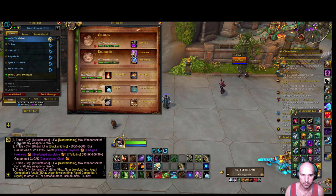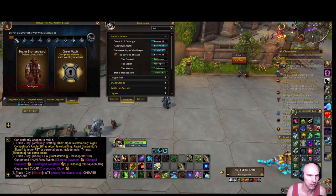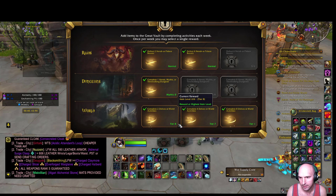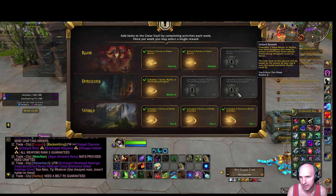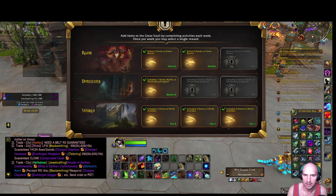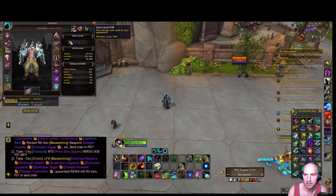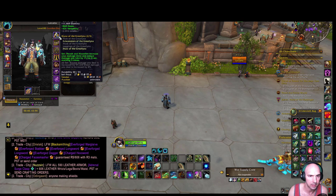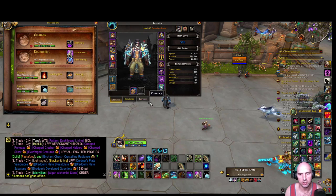You can see in the Delves tab that I have my world quest complete. Tier eight is the highest — I completed a tier six and I did complete a Mythic. I need to complete a few more to finish the day. The best route you want to go is Delves if you have the keys, because it is dropping insane gear. You can swap in a 603 gear piece for a tier piece — I did that with my gloves, which gives me the two-piece tier bonus.